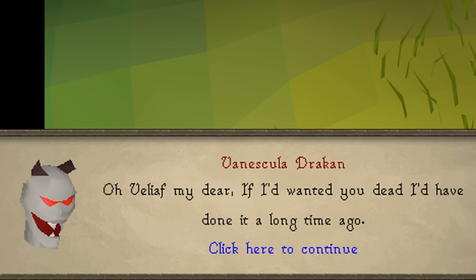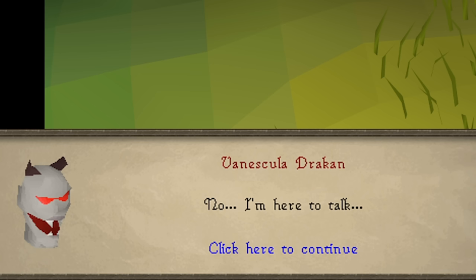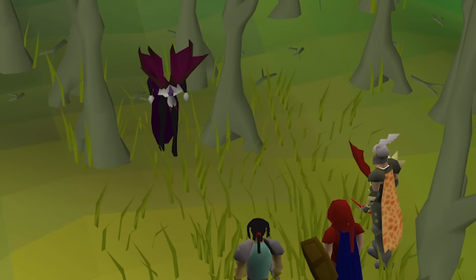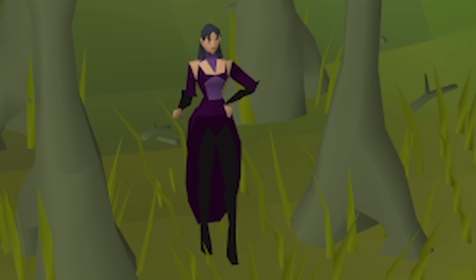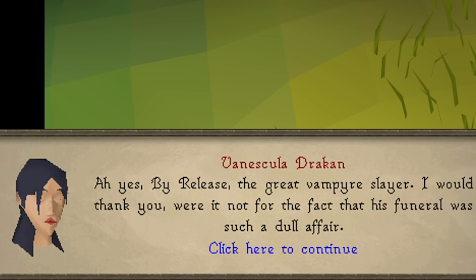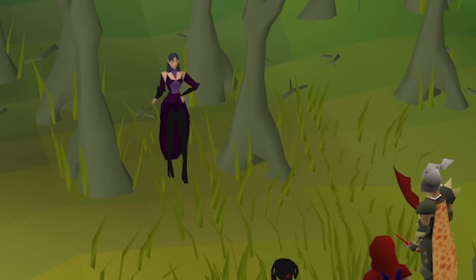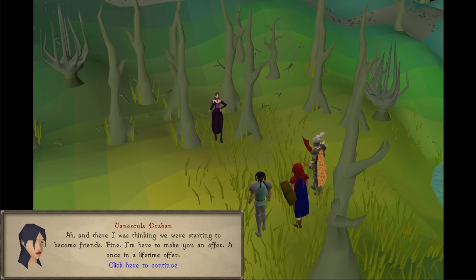The werewolves are going up near Varok snatching families for vampires — not really ideal for neighborhoods. Do you two hear something? You're losing your psychotic mind, Ivan — you're paranoid. Never mind, we're gonna die, I think. Go on then, finish it. Veliaf, if I wanted you dead, I'd have done it a long time ago. I don't think you'd be very hard in a fight. I'm here to talk. Like, we're gonna just stand around and talk to a vampire. Vinescula Dracan. Hamana hamana.